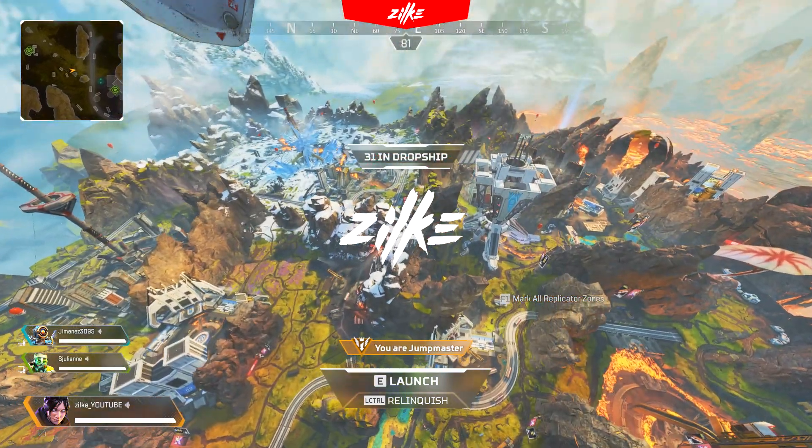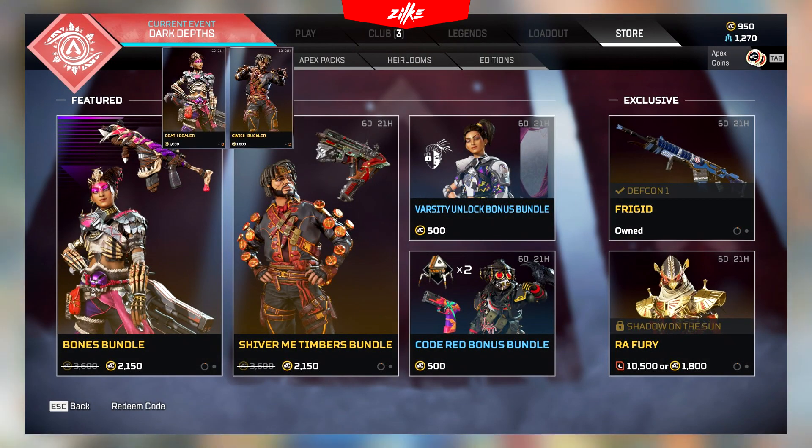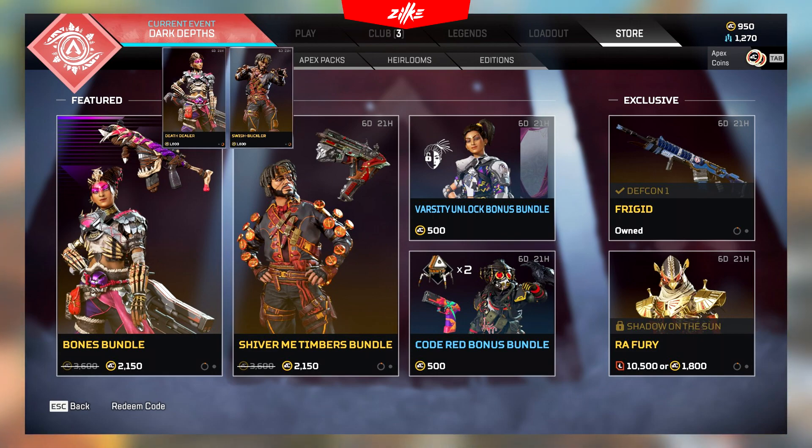What's up, Zilke here. Oh boy, so many Apex coins are going to be lost today because today's rotation is just amazing — so many good skins to choose from.